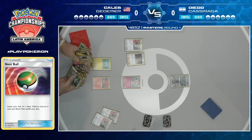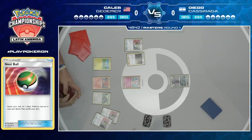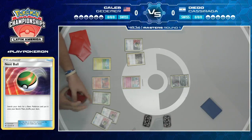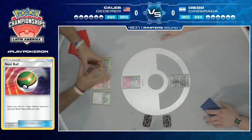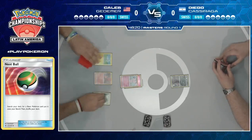When you're a deck that plays pretty much no draw supporters — it looks like the only draw supporter Diego actually plays is a Tate and Liza — you're pretty much all in with the Macargo and the Oranguru. He also has that Zebstrika from Lost Thunder, with its Sprint ability: discard your hand and draw four cards. That's really what he's going to be focusing on.